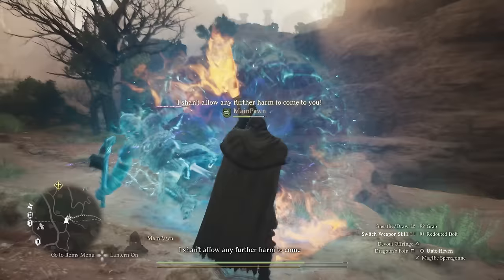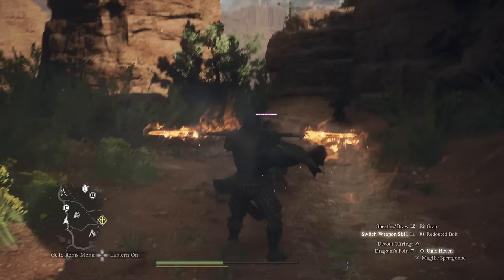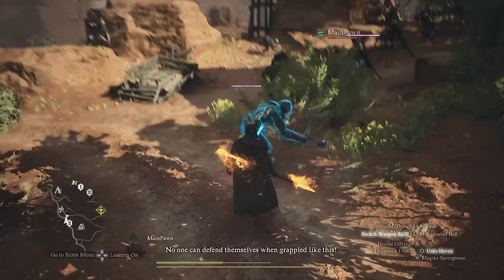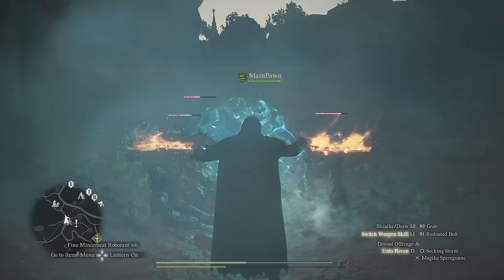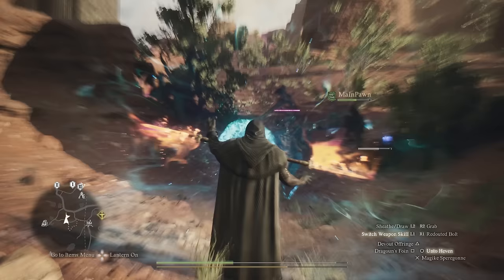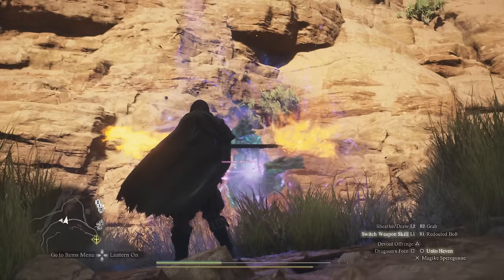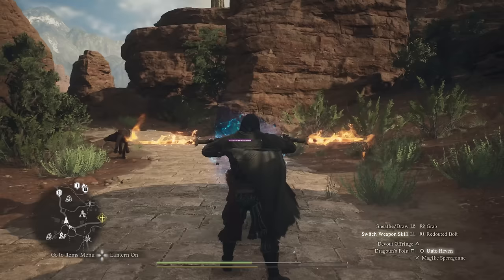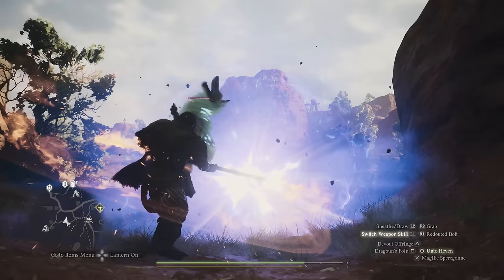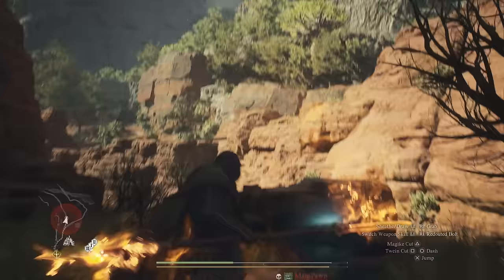We also have some situationally decent and very funny skills. One of them is Onto the Sky — essentially where you send your enemies. You charge it up momentarily, enemies get pulled into a gravitational field, and then you fling them to the other side of the planet. It's probably one of the funniest skills I've ever seen in this game. It's also genuinely useful: if you don't have the damage to deal with enemies fast enough, fling them far away and fall damage takes care of everything. I suggest using Dragoon's Foin first to stagger them, giving you the split second needed to cast this and throw them far away.